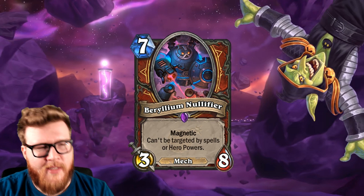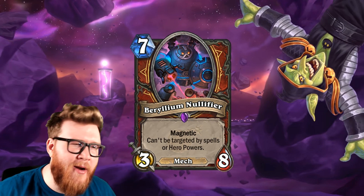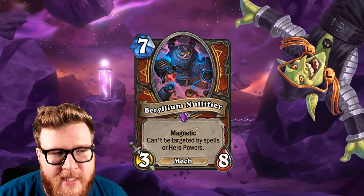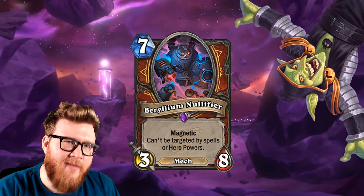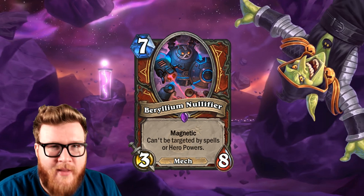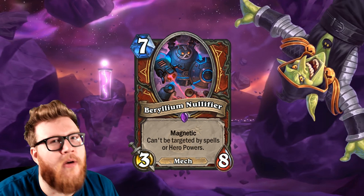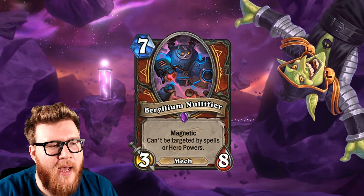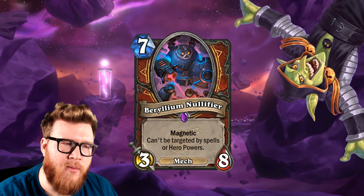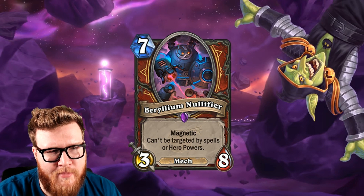Ultimately, I think it all just comes back to that mana cost, and that really scares me. It seems like it's going to be awkward and hard to fit into turns and decks in a way that makes a lot of sense. There might be some specific combination with a 3-mana mech that's perfect, but ultimately it feels like this isn't very good as a follow-up, it isn't very good as an independent minion, and it's not that good as a buff. The Beryllium Nullifier doesn't have the same sort of flexibility that the rest of these magnetic mechs have, making it the weakest one we've seen so far, and probably just a tad too awkward to ever really see much play at all.